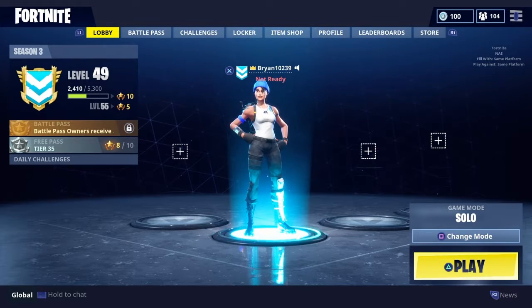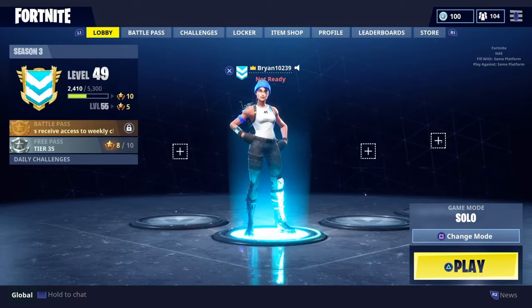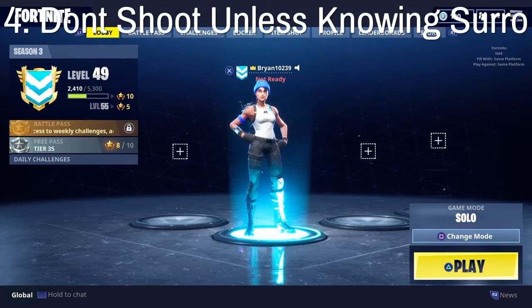Number five: don't run excessively. I know you have to run to get to the circle if the storm is coming, but if you're running for no reason just to leave a city, slow down and look around you. Like number 10, you really need to check your surroundings.